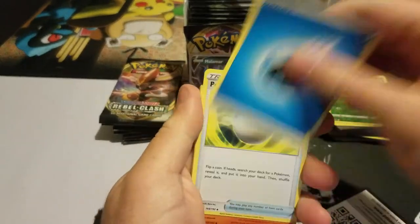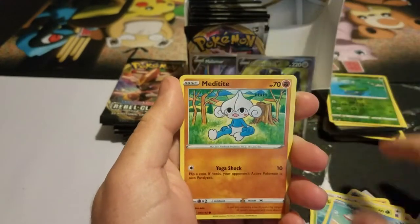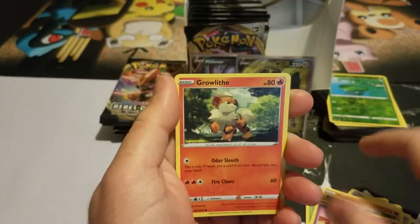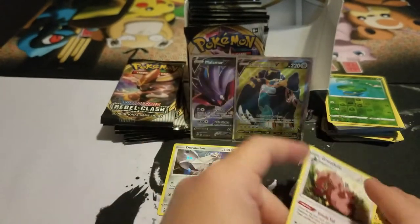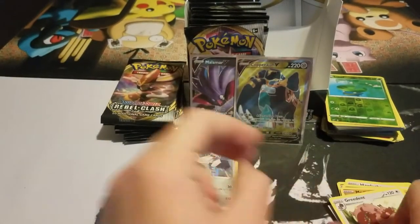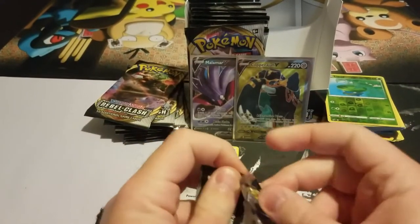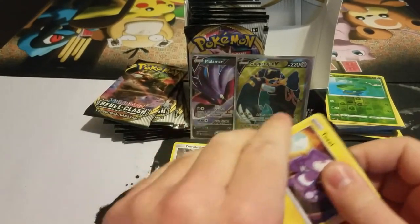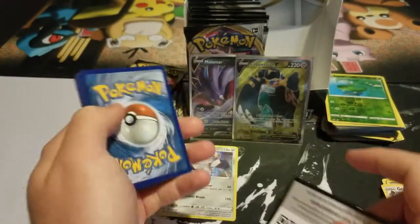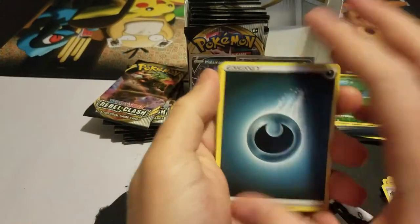Energy, Poké Ball, Lampent, Lucario, Zamazenta, Magikarp, Metagross, Maushold, Growlithe, Electivire, and a happy little Greedent. Looks like we're getting close to halfway or a little bit over halfway. Haven't really pulled anything crazy — I mean we did get a full art, so I'm excited for that.